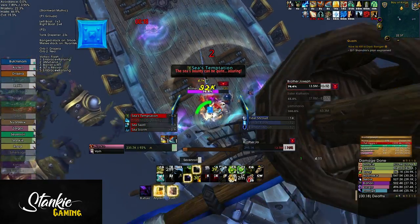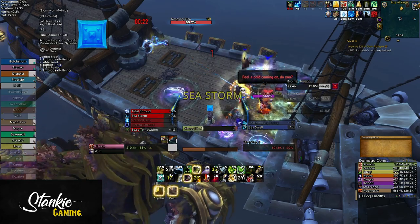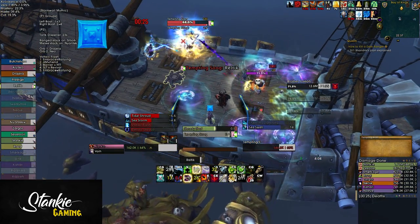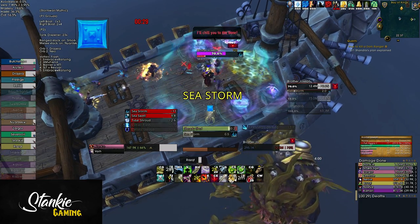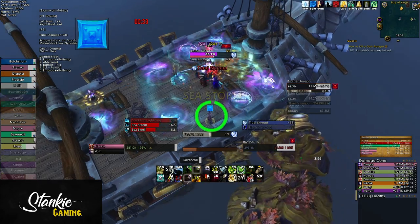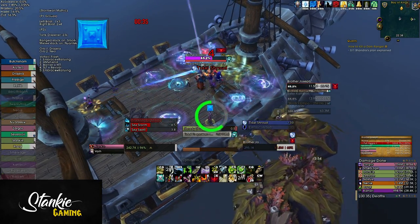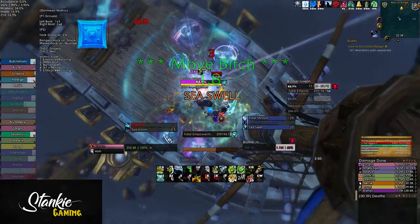For this encounter you want 2 tanks, 4 healers, and the rest a mix of ranged and melee DPS. Dot classes like Boomkins, Shadow Priests, and Warlocks are great for this encounter, and if possible you want to have a Brewmaster Monk, Blood DK, or even a Vengeance Demon Hunter to make phase 2 easier. And at least one Frost Mage in order to control the adds in phase 2.